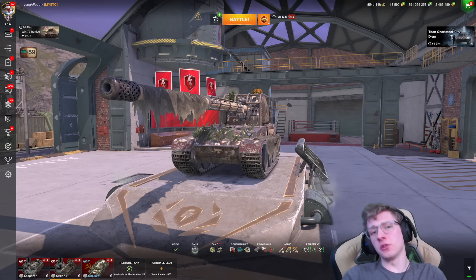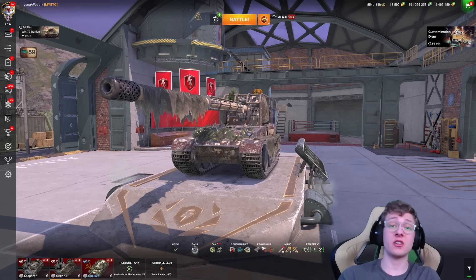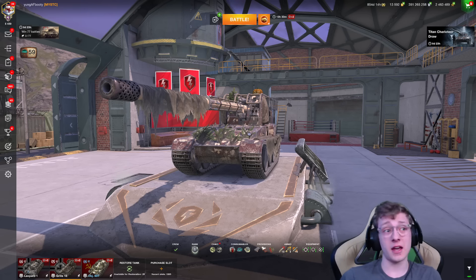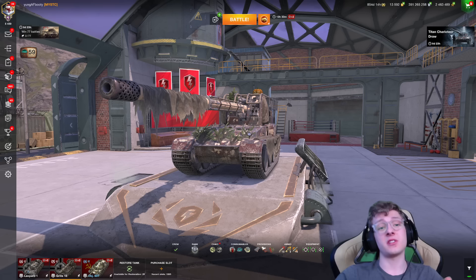Accuracy is one of the most important values for any vehicle to have in the game. Being able to hit your shots, especially at distance, can make the difference between winning and losing battles. The major strengths of accuracy are: if you're shooting at hatches or weak points, you have a much higher chance of hitting them. The other big advantage is that you can stay further back and shoot your opponent from a safe distance without bleeding health yourself.